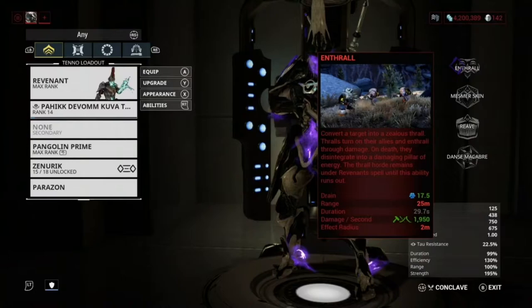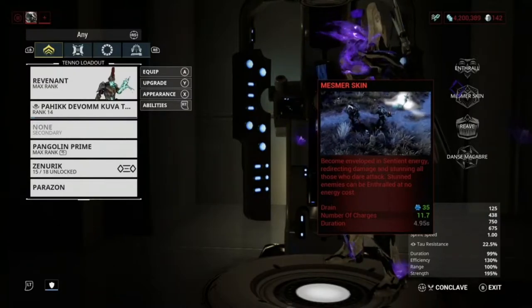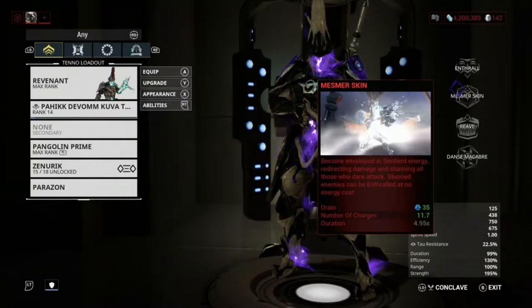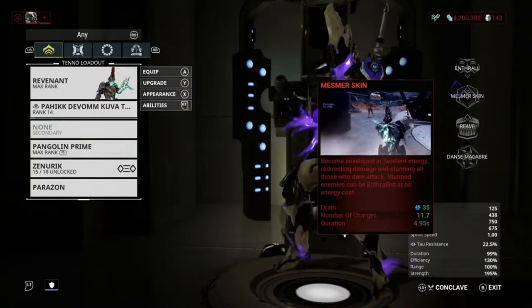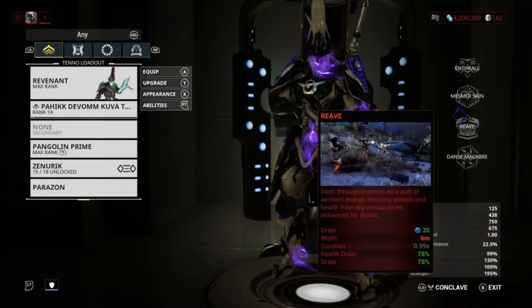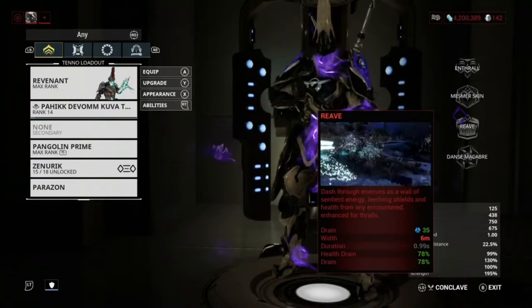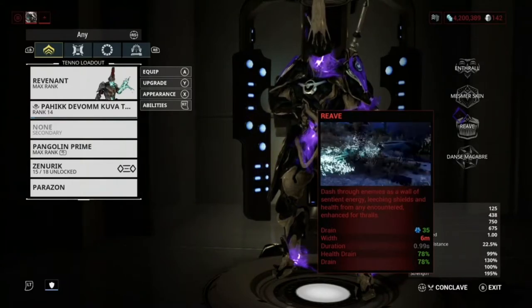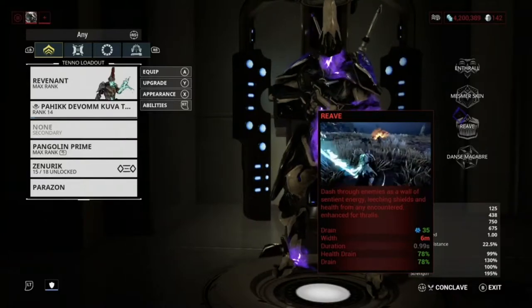Next is Mesmer Skin. This is basically Revenant's tankiness — you become enveloped in sentient energy, redirecting damage and stunning all who dare attack. Stunned enemies can be enthralled at no energy cost. So if you use Mesmer Skin and an enemy like the ancient healer gets stunned, when you use Enthrall it will cost zero energy, which works really well. Next is Reave — you dash through enemies as a wall of sentient energy, leeching shields and health from any encountered, enhanced for enthralled enemies.